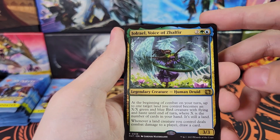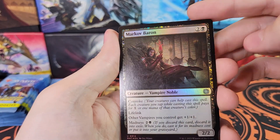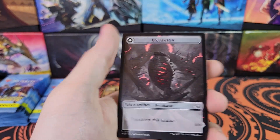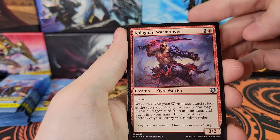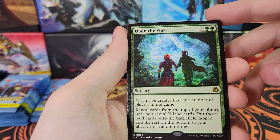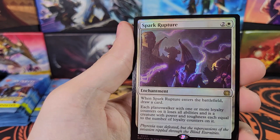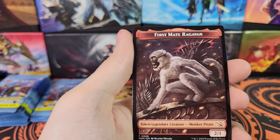Joel Rail - that's the Buy a Box promo, I believe. Not the artwork obviously, but that's the card. Animus Might. Tolarian Contempt, Coligan Warmonger, Open the Way - rare. Spark Rupture - foil rare. And then Blot Out for the Showcase, and a Ragavan token.